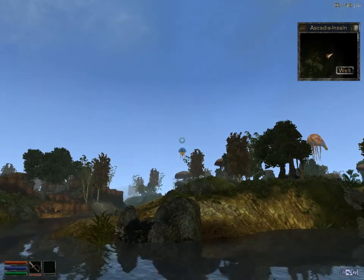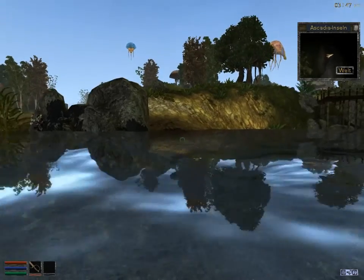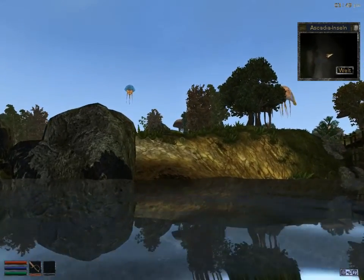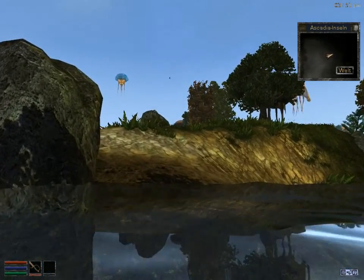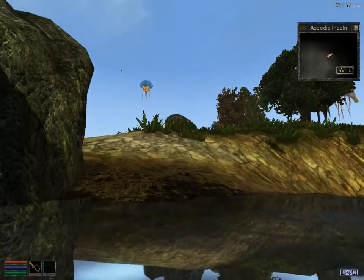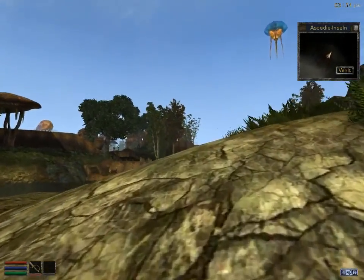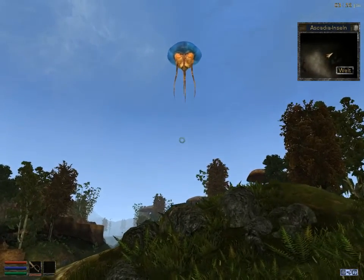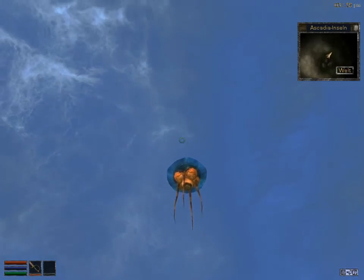They tend to look different. They don't have the hard shell on top. Let's see if we can't see them from a bit nearer. By the way, this Morrowind is heavily modded. Almost everything looks different in the vanilla game. Here, there. There he is.